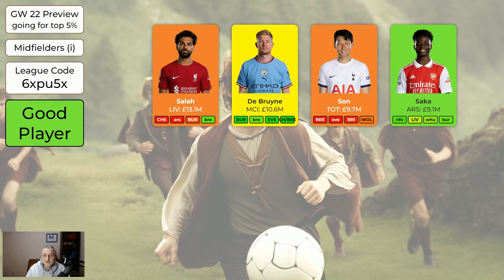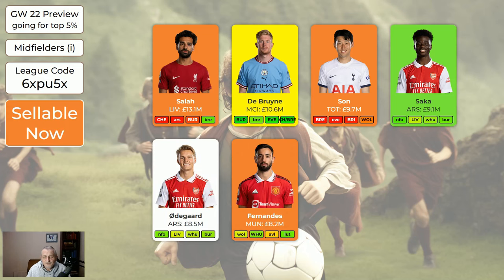Saka is still green. I'm aware other content creators generally aren't bigging him up and some are selling him, but Arsenal still have a nice run of fixtures and his numbers are still pretty good — he's ticking along, not explosive but keeps getting points, so I'm probably not selling him. Odegaard's all right. Fernandes — I've got him as orange, borderline. He's pretty good but Man United are pretty bad. I wouldn't be buying him probably, but I wouldn't be desperate to sell him either. If you've got him and want to sell, that's okay because there are certainly five midfielders better than him at the moment.